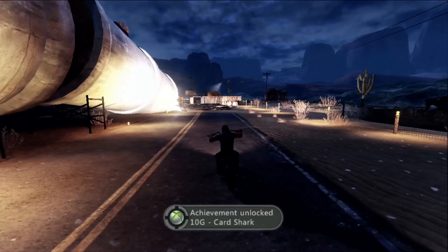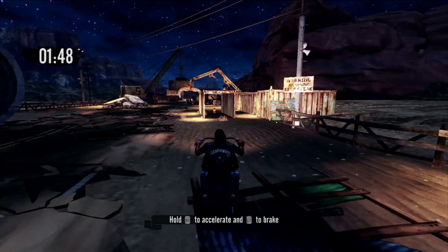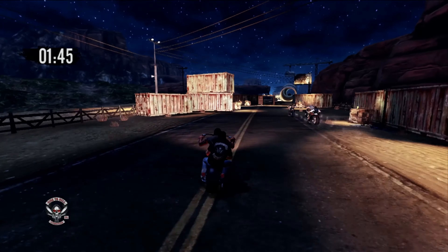This will automatically get you the Card Shark achievement if it is your first. In the second bit you'll get to a construction area — there's a little container here and you'll have to slow down to get into it.